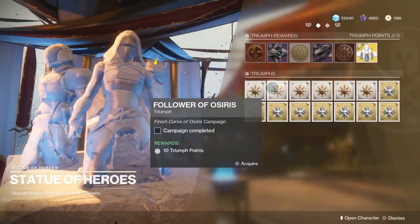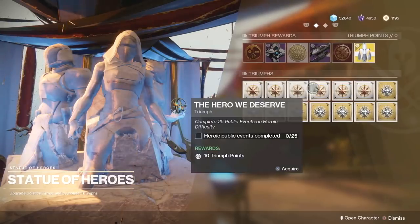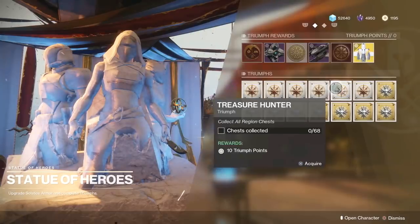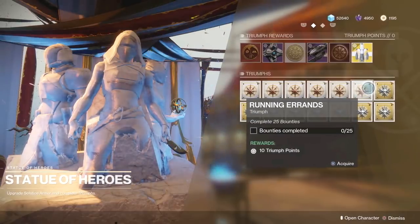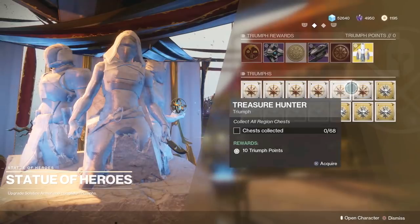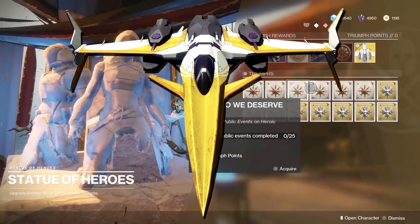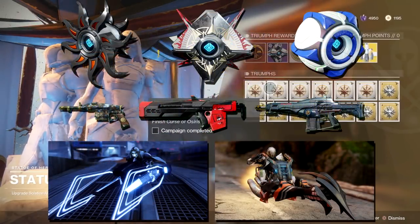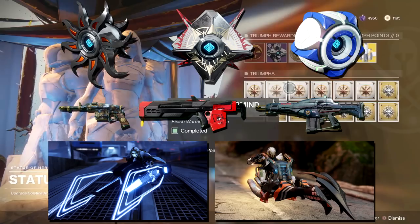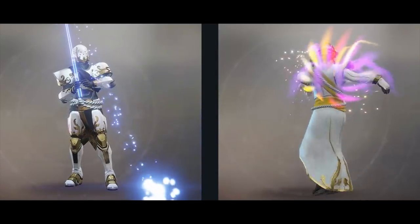Don't forget about the Moments of Triumph. Many of you have already begun completing them, currently tracked on Bungie.net. The final five triumphs will be available at the beginning of the Solstice of Heroes event and can be tracked in-game. Your triumphs will be tracked in-game via bounties obtained at the Statue of Heroes. As you complete and turn in those bounties, you will unlock rewards redeemable at the statue. There is also a Solstice engram available from Tess Everett — you can earn 3 per account by completing the event milestone on each of your characters. No matter what activities you play during Solstice of Heroes, you'll receive one Solstice engram in addition to the bright engram you earn for leveling up.